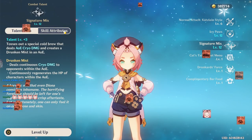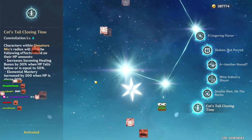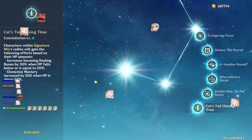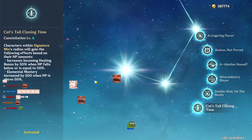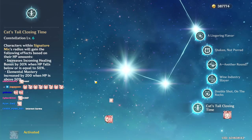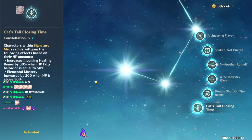One reason people compare Diona to Bennett is her constellation 6. People think C6 is necessary for Diona, but I'd disagree — it's a good addition but not a must-have unless you're trying to make one-shot content. With C6, her ult applies a buff to allies: if they're above 50% health they gain 200 elemental mastery; if they're below 50% health they gain 30% increased healing.